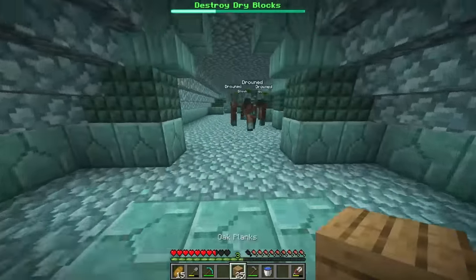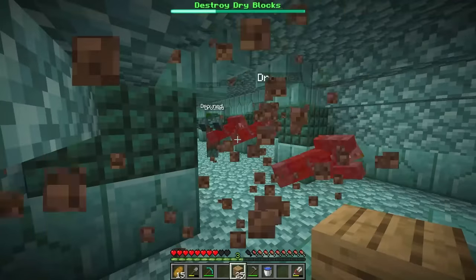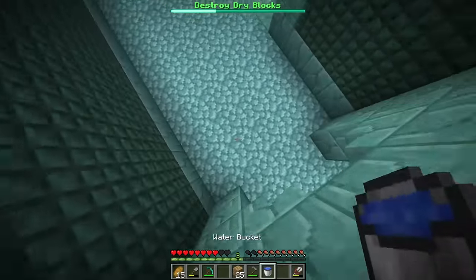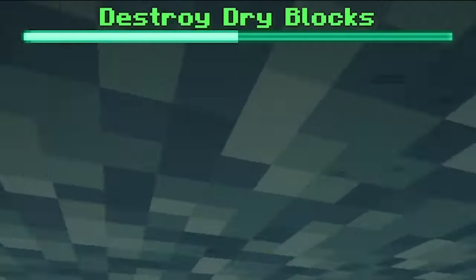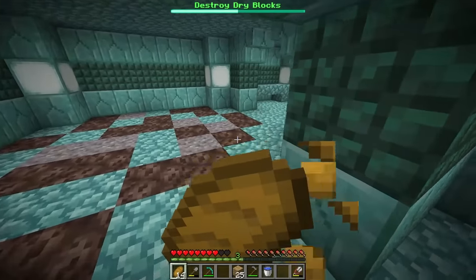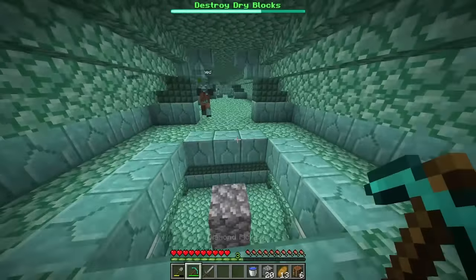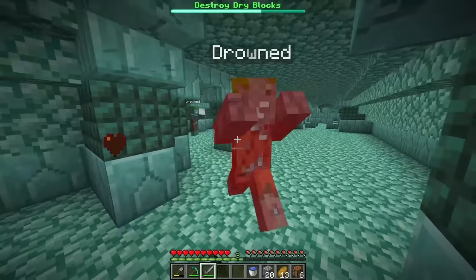Oh gosh, these places are actual mazes. Let me get earth power. Get rid of those guys. I really need a sword right now. Another dry block right there. Let me put some water there. Let me break that. There we go. I think we are halfway done now. Oh, this looks like somewhere a dry block would be. They might be all the way up now. Maybe up here. There we go. That's another one. Of course, some more drowns. Let me take care of you guys.